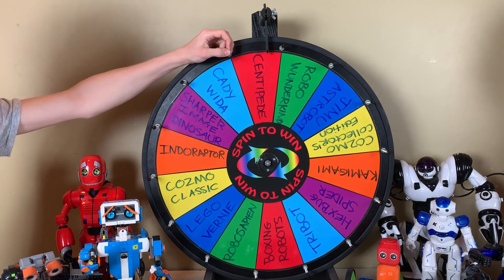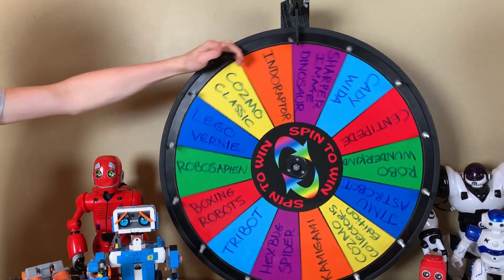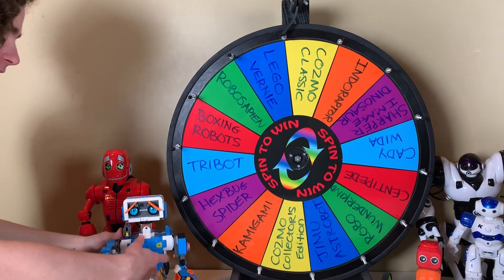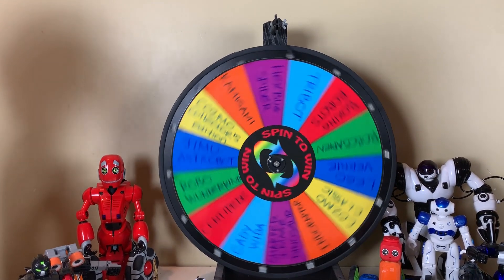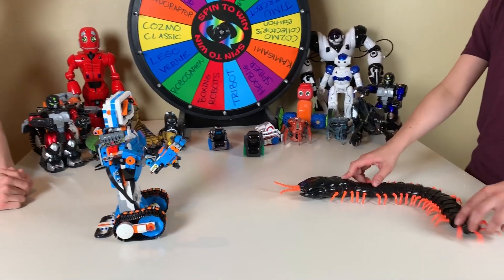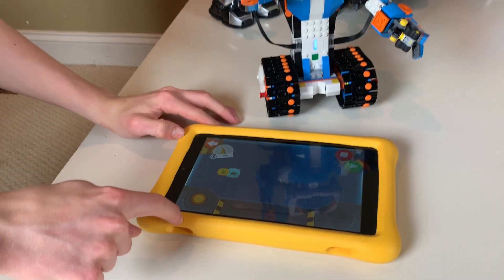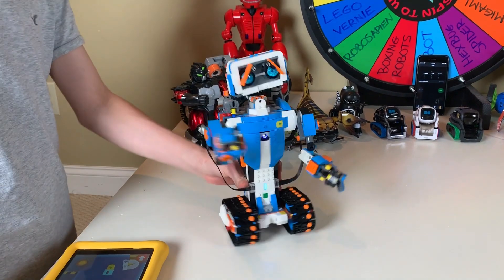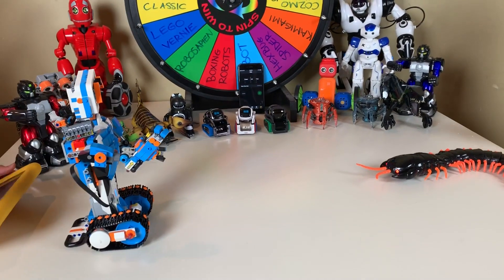One more round. We're moving on to the last round of our robot battles. It's my turn to spin the wheel first. Julian is really muscular — what a spin. Oh, that's Sharper Image again — this must be a weighted wheel. Oh, Lego Vernie! I hope we can connect to him, I was having some trouble. Sebi, give it a spin. Sebi uses a little more brawn in his spin. He gets Centipede! Oh, this is a good battle — Centipede versus Lego Vernie.